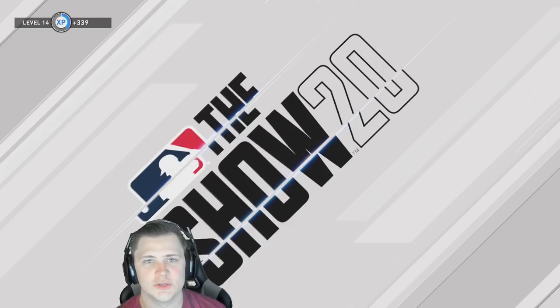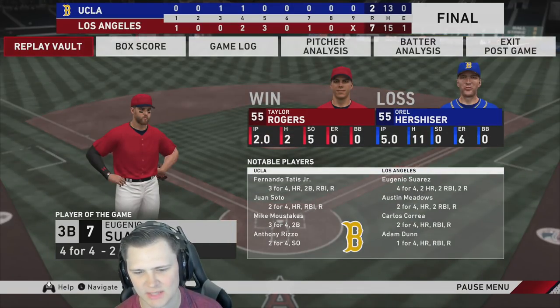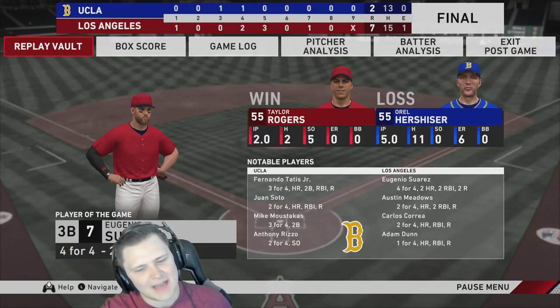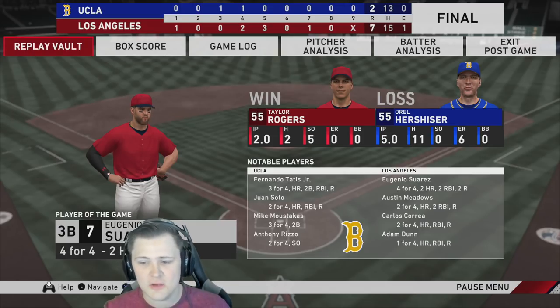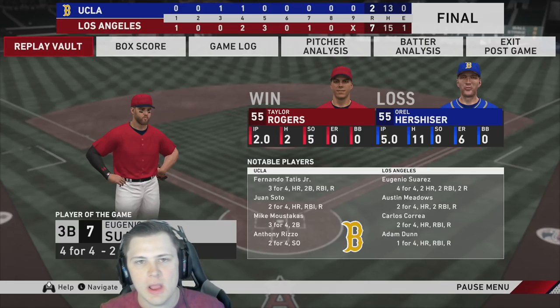Fastball low and in — last time he crushed it, not this time. So we end up winning that game — seven to two — in a surprisingly comfortable fashion even though it was close at times, surprisingly low hit count. Like I said, at Angel Stadium exit velocities are so much worse than usual. But Suarez four-for-four with two tanks, Meadows two-for-four with a two-run shot, Correa two-for-four with a solo shot, and Dunn one-for-four with an absolute nuke into center. Just to reiterate — let me know in that comment section which team affinities we should go for on Budget Beast. Thank you guys for watching — if you enjoyed today's content please leave a thumbs up and subscribe to the channel. Y'all have a good day!